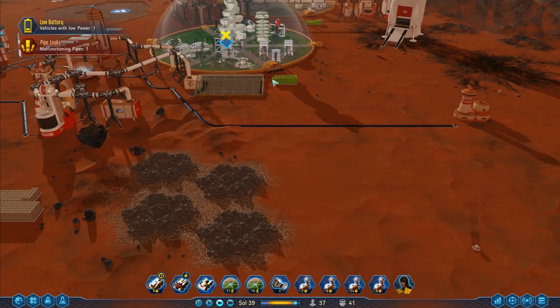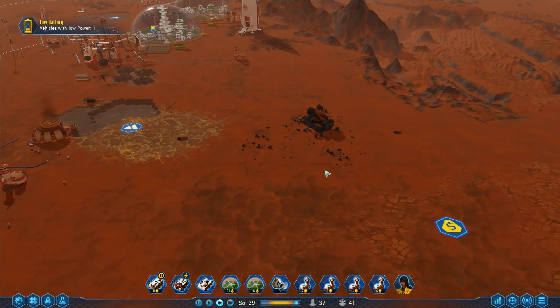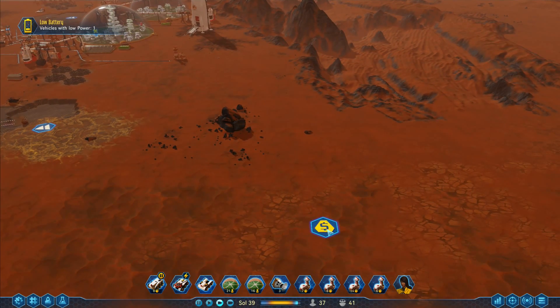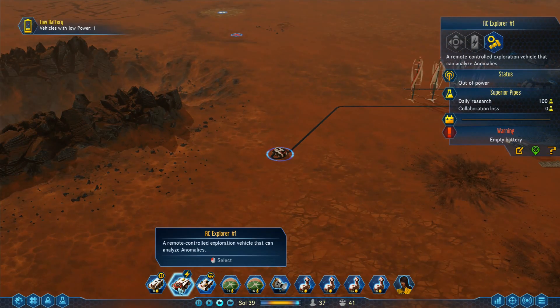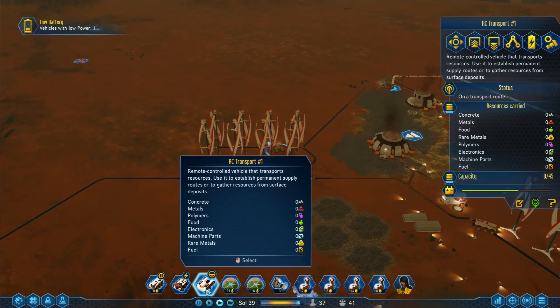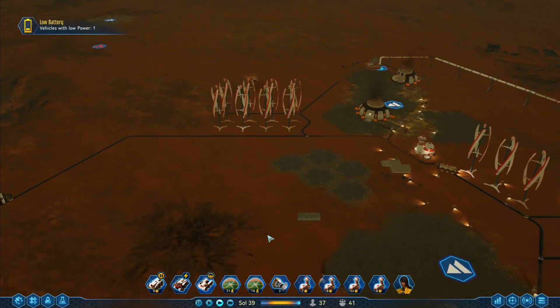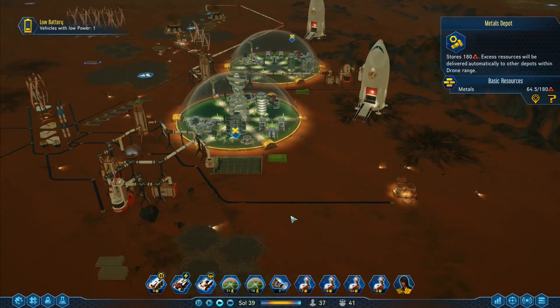I think really I want more colonists, but before I get more colonists I want to build a new dome. I'll go for the dome over here. I've got one vehicle there without power. You've brought back a whole load of resources — doing absolutely wonderful. No issues there.